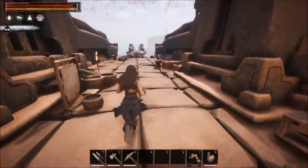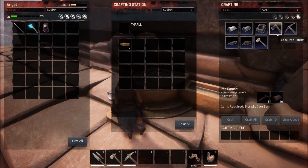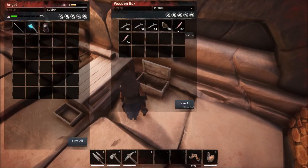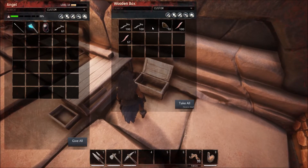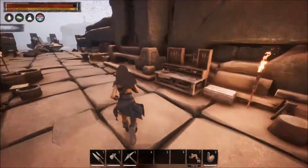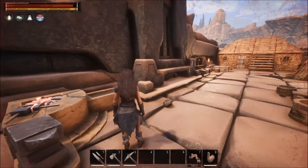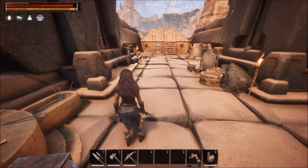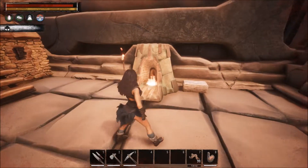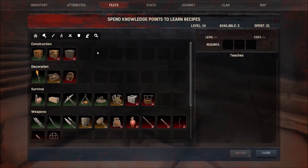We have learned iron tools, and as such we should be able to make those in our blacksmith's bench. Iron pick, iron hatchet — very nice. We're going to need some branches in there as well. I kind of decided against the archery thing for the moment because it's difficult to find feathers — that said, somebody has donated some feathers to me which is good. I am also playing single player at the moment to try and get my head around the new game mechanics.